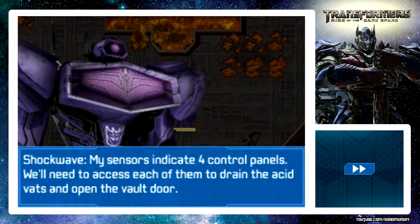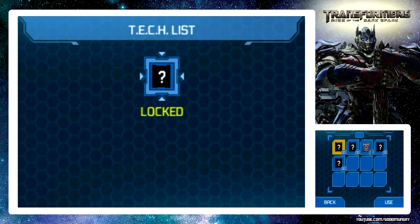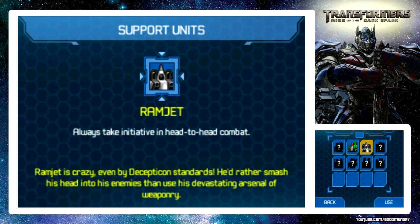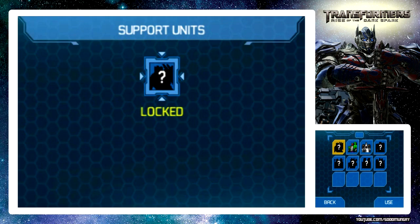My sensors indicate four control panels - we'll need to access each of them to drain the acid vats and open the vault door. We picked up some items last time. I'm going to put this on Soundwave since he does most of the battling. Can I put anything on Starscream? We don't have anything for him. Oh, we got Ramjet - he's crazy even by Decepticon standards, he'd rather smash his head into enemies than use his devastating arsenal. Always take initiative - let's use that. We're good to go with Ramjet.